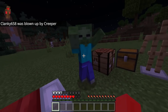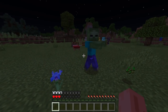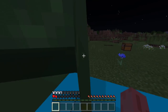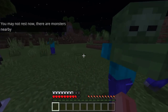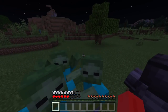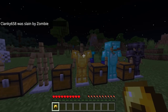Here we go counting the zombie hits with leather armor: one, two, three, four, five, six, seven, eight, nine, ten, eleven, twelve. Why can't I count — we've already lost half a heart! One, two, three, four, five, six, seven, eight... twenty, twenty-one, twenty-two, twenty-three. That was twenty-three hits right there with leather armor.